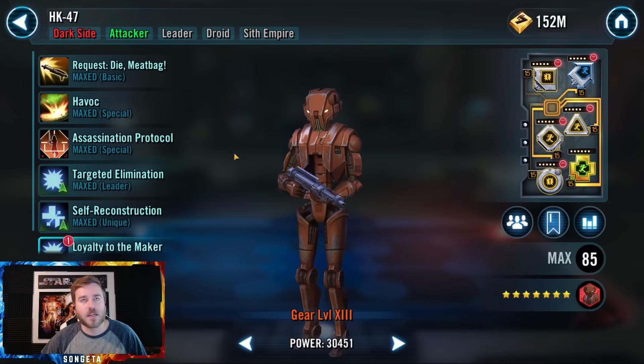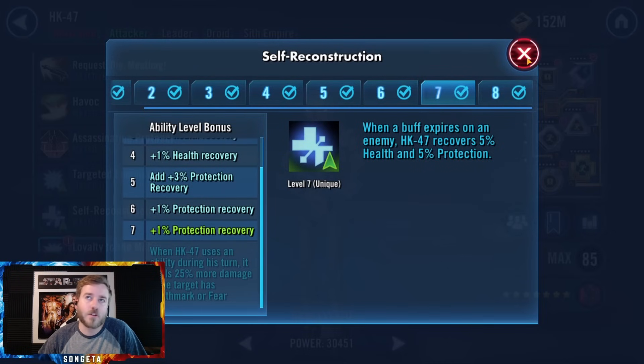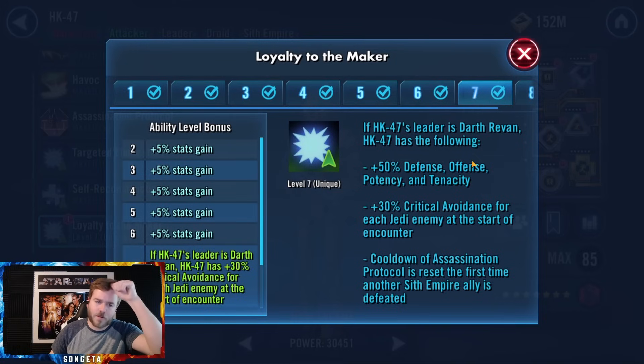Next is HK-47. I'm skipping his leadership. His unique: whenever a buff expires on an enemy, he recovers 5% health and protection — really helps against buff-heavy teams like Jedi Knight Revan or Padmé, where he can come almost all the way back. The Loyal to the Maker unique was added when Darth Revan was introduced: if Darth Revan is the leader, HK-47 gets 50% defense, offense, potency, and tenacity — a very nice boost. He also gets 30% crit avoidance for each Jedi enemy at the start of the encounter, so against JKR teams that's 150% crit avoidance.